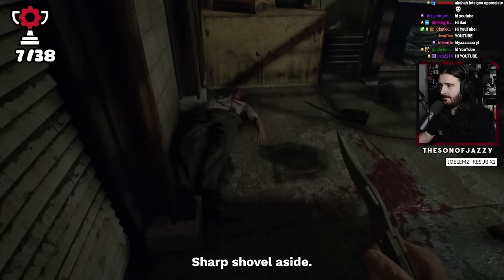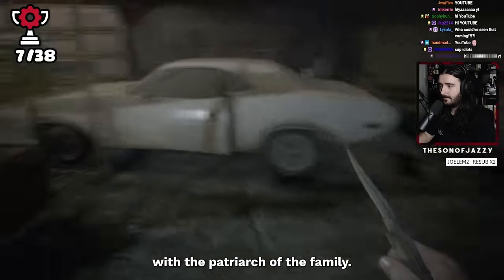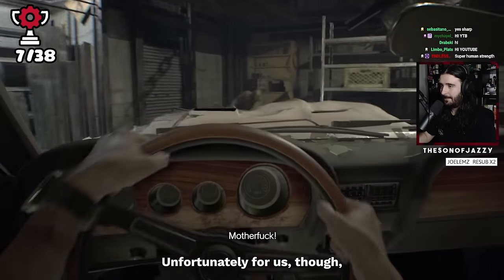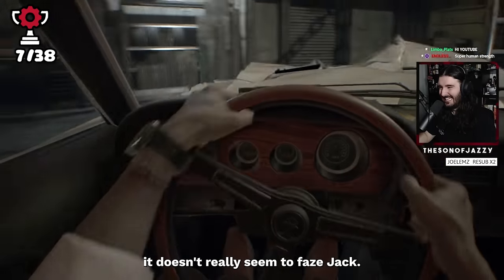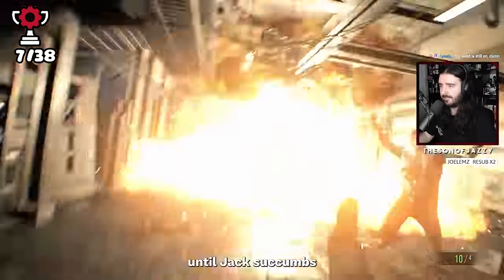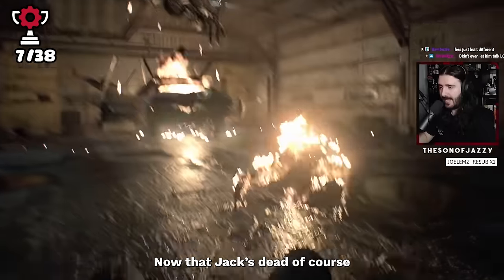We have our first boss fight — our first run-in with the patriarch of the family. Our first instinct is to get in his car and run him over repeatedly. Unfortunately, even though it's hilarious, it doesn't really seem to faze Jack. He takes control, driving us into rebar. We both survive the crash momentarily until Jack succumbs to the explosion that follows, and we're free to move on again.